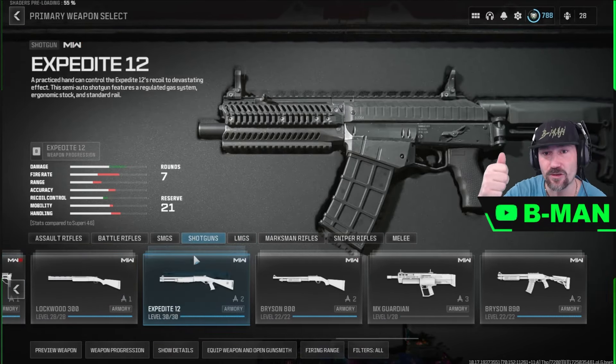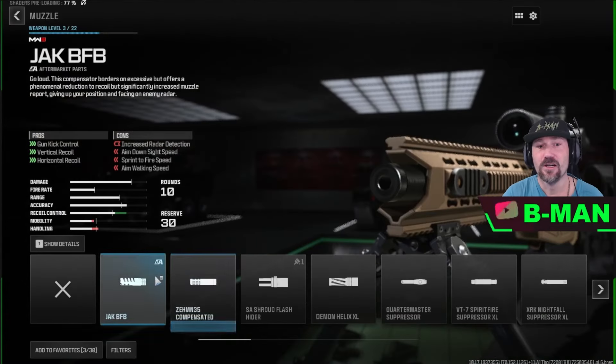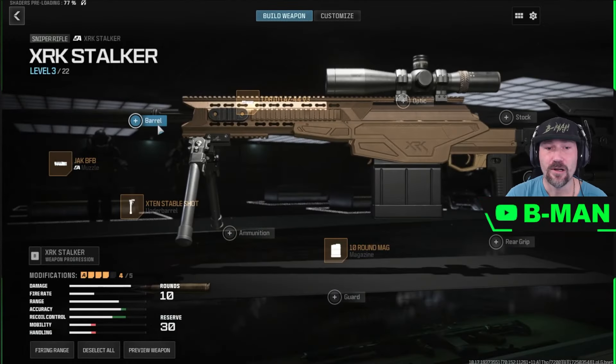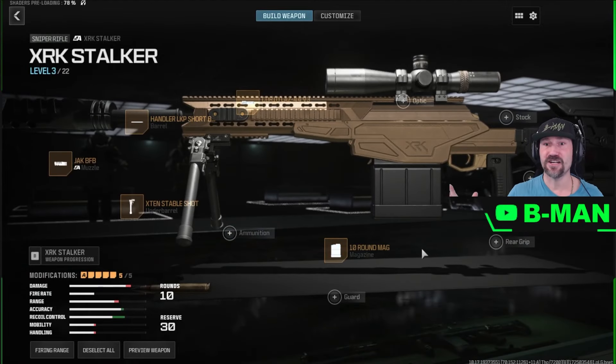DLC weapons are instantly equipped and unlocked for multiplayer. If you've got guns that are unlocked but don't have all the attachments, this is also useful — you can equip the gun, and even at level three, you're able to put all the attachments onto it because everything's unlocked. It's an unlock all for attachments as well. The cool thing is this is an online class, so once we've finished building the gun we can save it as a blueprint with all the locked attachments and use it anywhere — Warzone, Zombies, wherever.